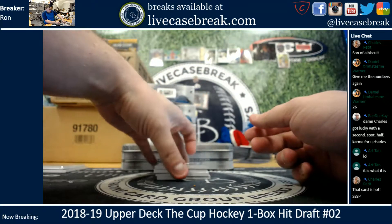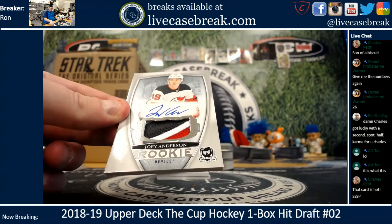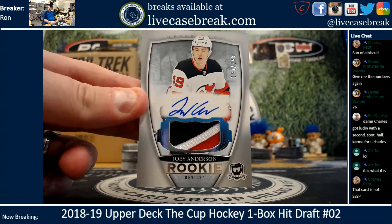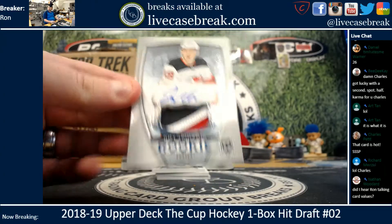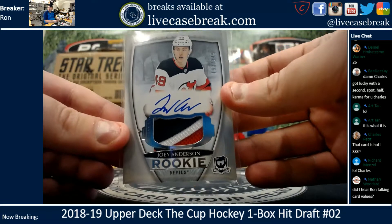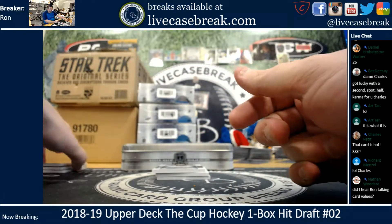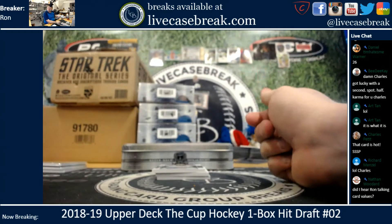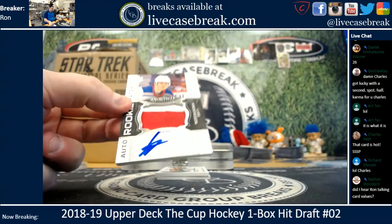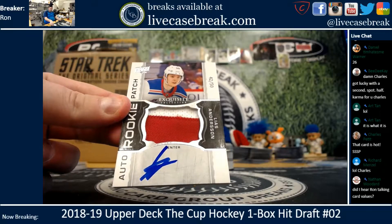The rest look like they're all autos. Joey Anderson, 193 out of 249, three-color patch auto for the Devils. Rookie patch, 42 out of 50, Elias Anderson.